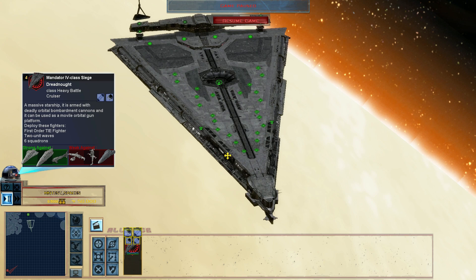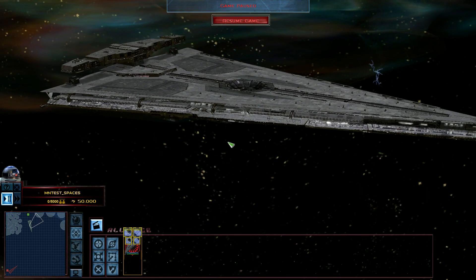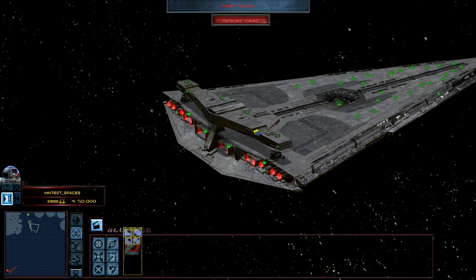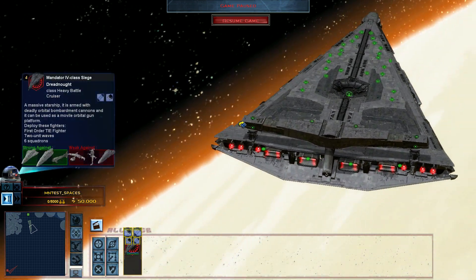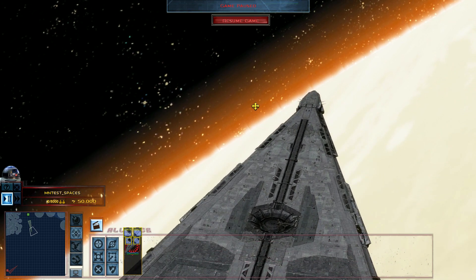The model seen here is very close to the model in the film. This ship has a very powerful main weapon but nothing more against other ships. The hardpoints seen on the top are anti-fighter weapons.